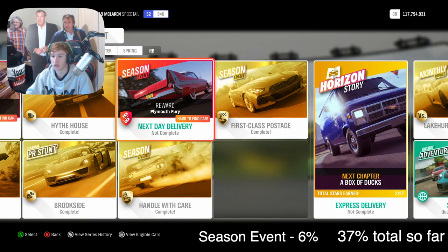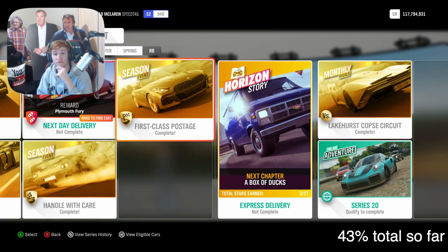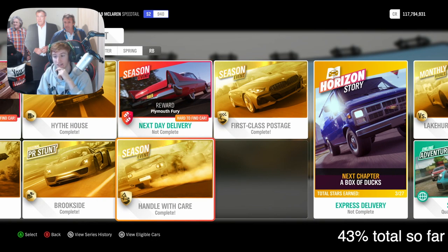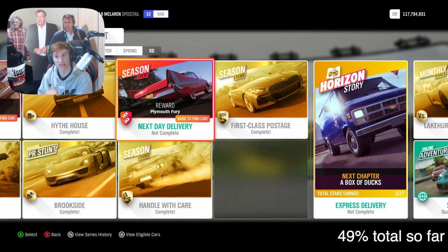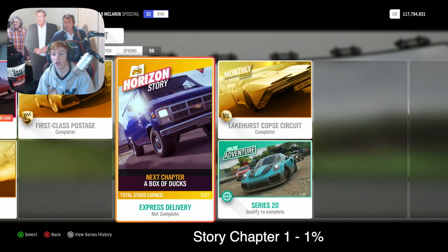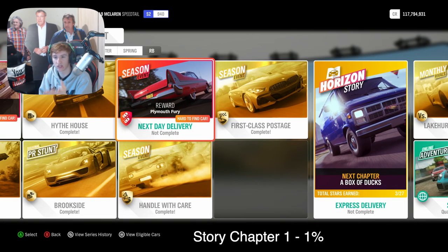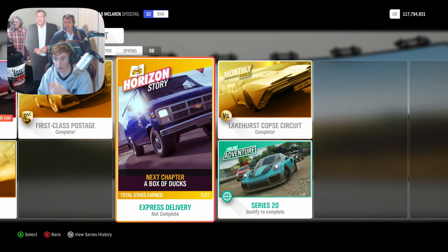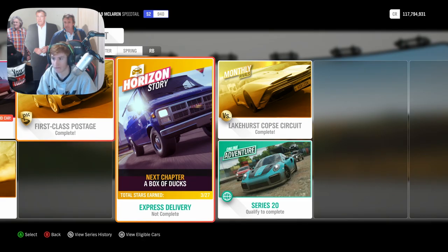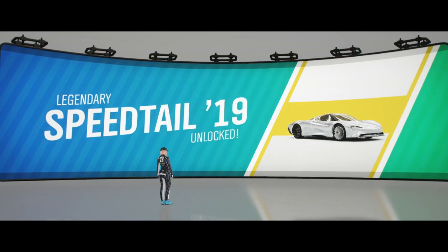You may have accidentally done the two drafting skills already; if not, do those manually. Once you've done all of these you'll be at 37%. Then do one seasonal event for another six percent, up to 43%, then another seasonal event for six more percent, putting you at 49%. The trick here is not to do another full seasonal event — instead, go to the Horizon Story and complete just one chapter, which gives you 1%, hitting 50. That's definitely the fastest way to do it.